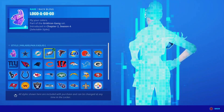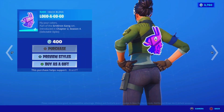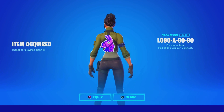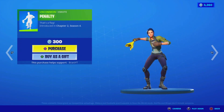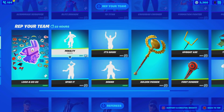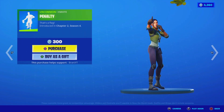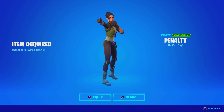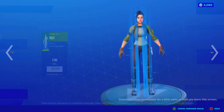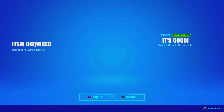We might as well purchase the back bling — it is kind of cheap, 400 V-Bucks for all of these edit styles, so why not? Gotta rock the default skins — how sick does that look on the defaults? The Penalty emote — I don't know why it looks like an Icon Series card right there, but it's literally just uncommon. Why not purchase all the emotes? They're literally cheap, so it'll be worth it at the end of the day. The It's Good emote — pretty sick.